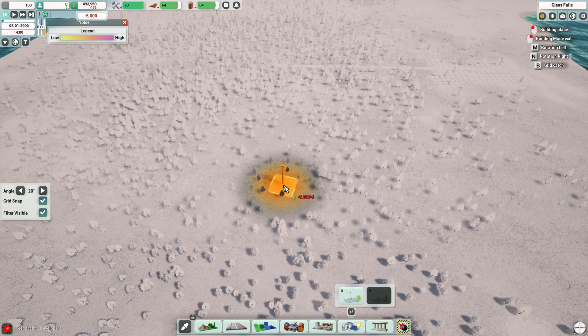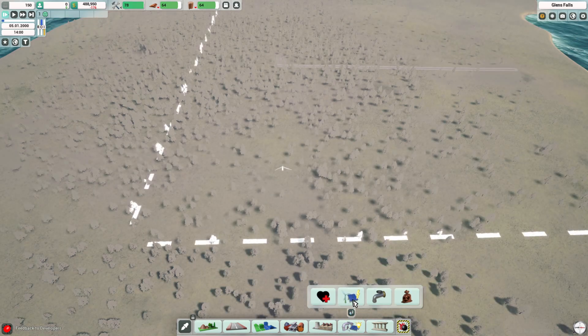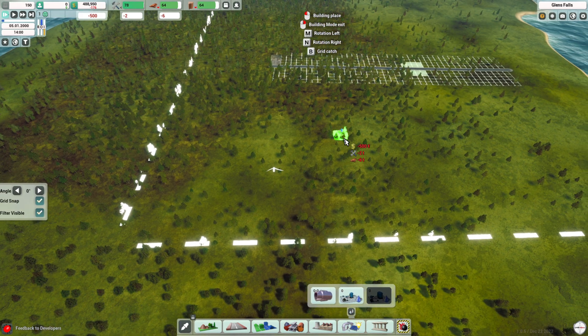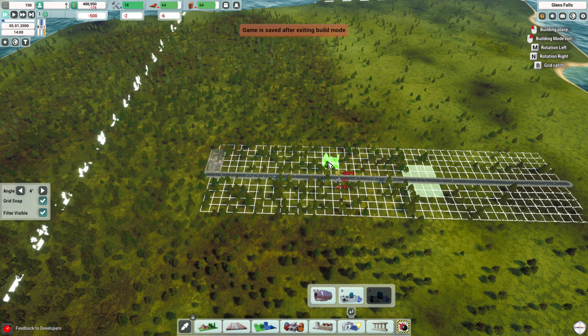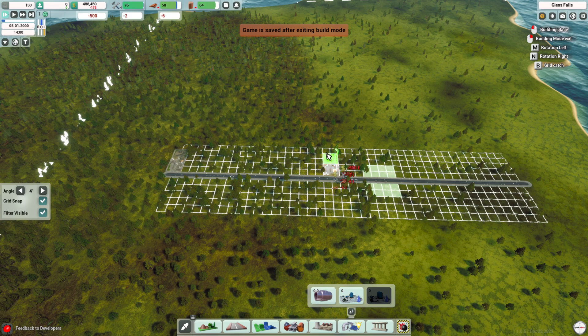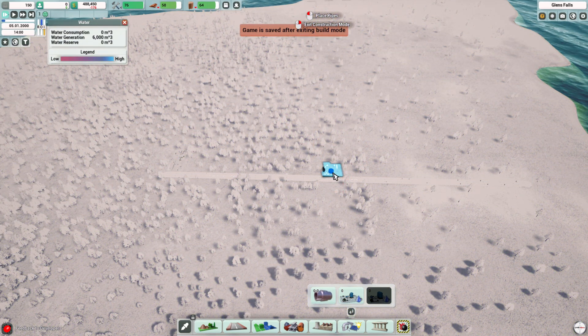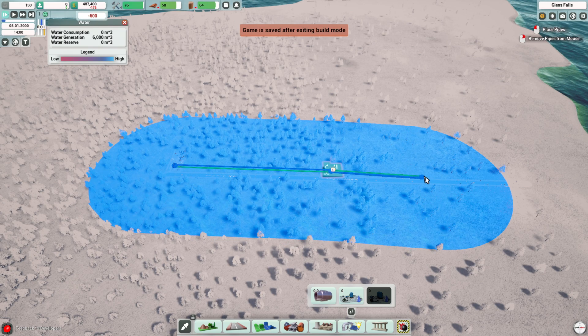Rotation — okay, this is how you do it. Slap that baby down. Then we'll also need water — so this is a pumping station. The people don't care if it's near them apparently, so I'm just gonna put it near them. And then we got a pipe — pipe water out there, pipe water down here.